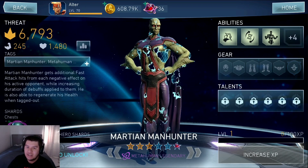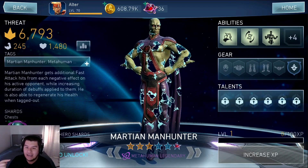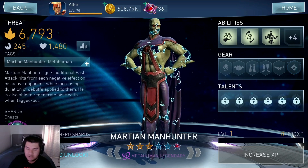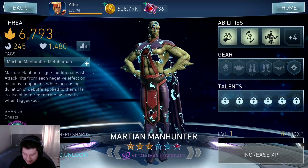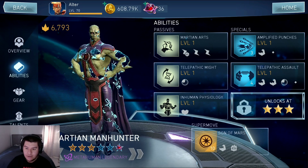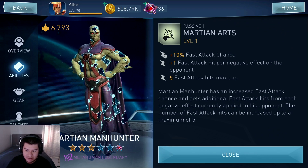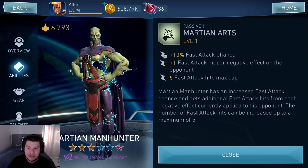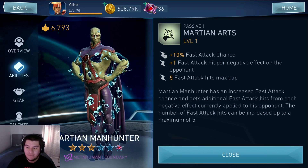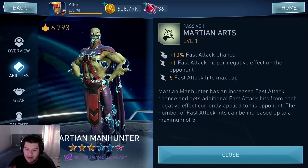The audio was really low so maybe you couldn't hear it, but that sounds exactly like the same lady from Injustice 1 Mobile that calls out the names — they might have just copied and pasted that, and I'm actually kind of okay with it. That's actually kind of nostalgic for me because I played a lot of Injustice 1. The first passive is about fast attack and it's called Martian Arts — 10% fast attack chance. That probably goes up to 50% at level 5, and you get 1 fast attack hit per negative effect on the opponent, maxing out at 5 fast attack hits.